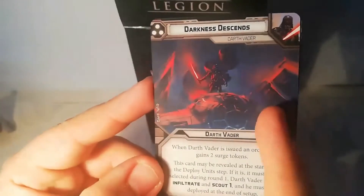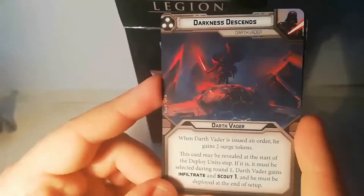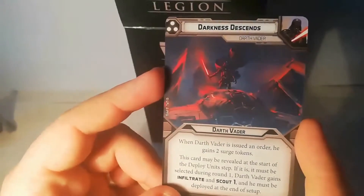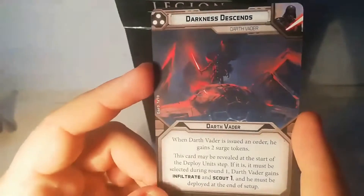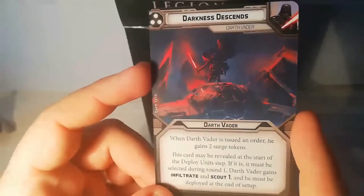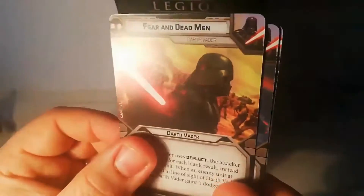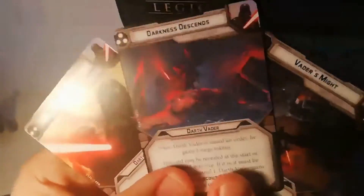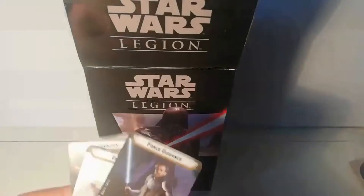So this becomes the command card you have to play, but Vader gains Infiltrate — he can't be within range three of any enemy, but you can potentially place him in the middle of the battlefield, on the outskirts, or on top of an objective. With Scout 1 he can then get behind cover. Darth Vader is going to land within your ranks and start wrecking things. I had this used against me last night — through my deployments I was able to nullify it, but instead of being on the far side, he was in the middle of the board and I was suitably terrified.